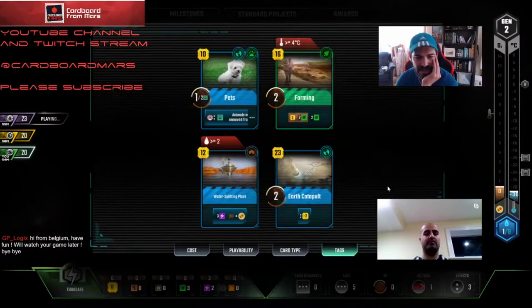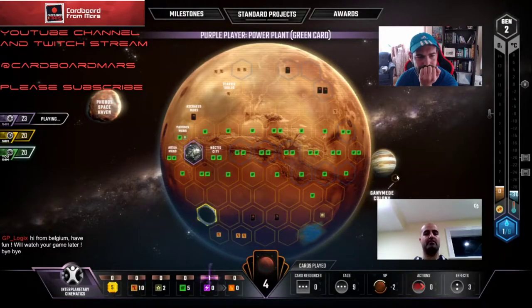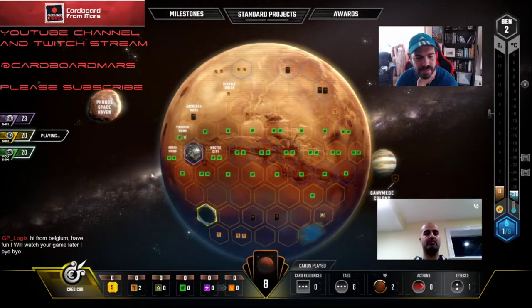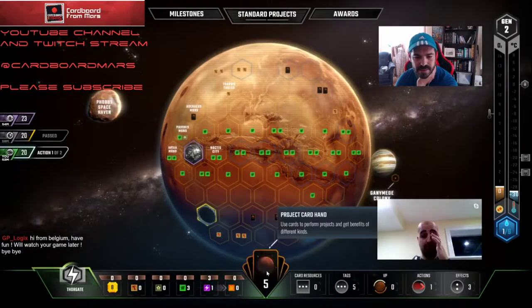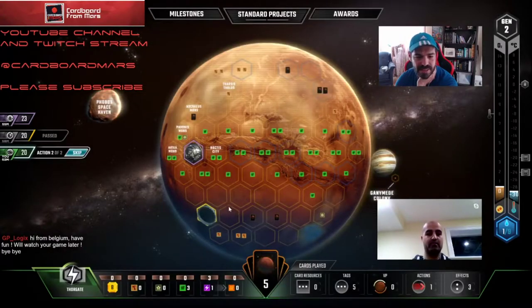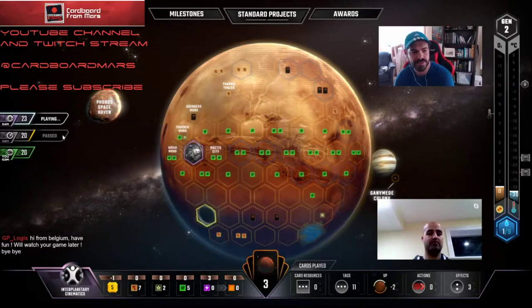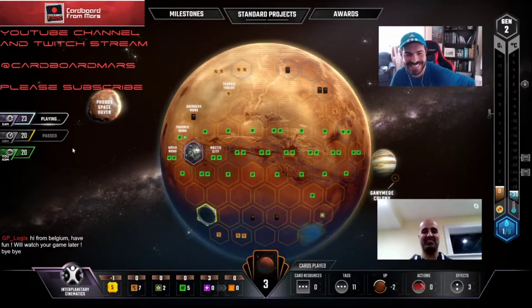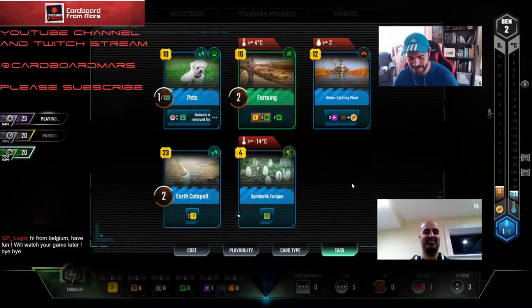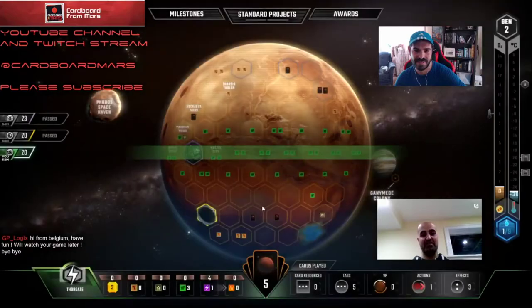Another option is we could literally just bump our energy like four more times — it's so cheap, five credits for an energy bump. I'd sooner play Development Center and draw a card. Okay, I like that. The question is, do we bump the energy one more time? Because then we can draw another card next turn. Yeah, I think we really need to aim for Catapult next turn. The thing that's so good about getting all these cards going is that Catapult is such a house when you have a bunch of cheap little cards.